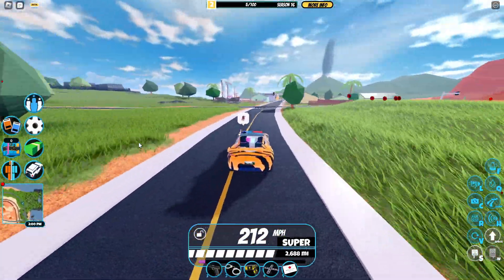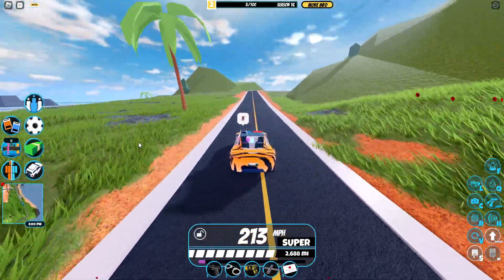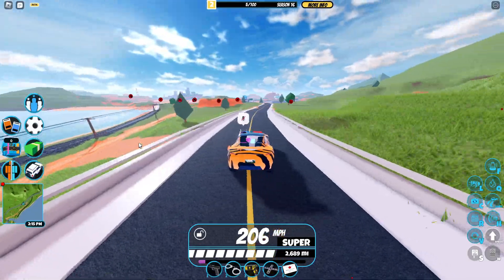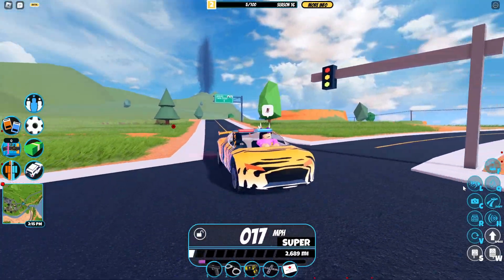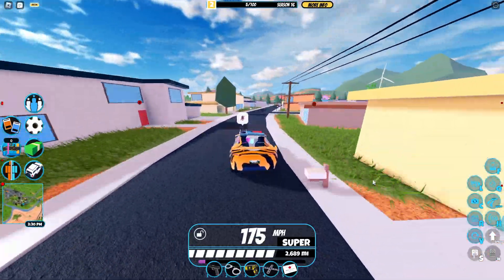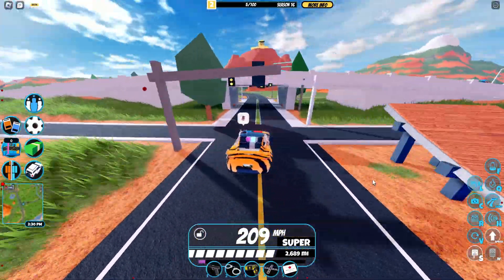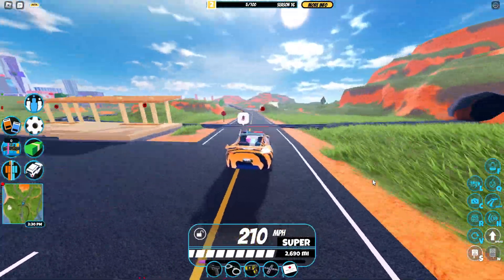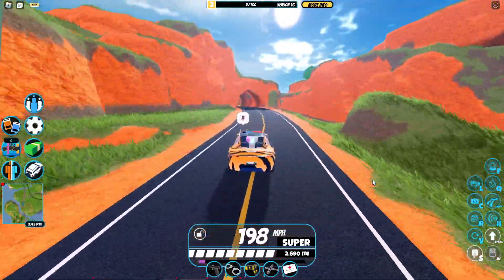The big standout perk of the Roadster is that it handles extremely well at both high and low speeds. No matter how fast you're going, the Roadster is very easy to control — literally no other vehicle in the game handles as well at high speeds. It's also very useful for the cop team; the Roadster's acceleration is really helpful for police, which I'll cover more in a video this Friday.